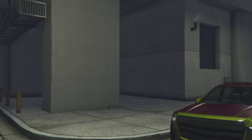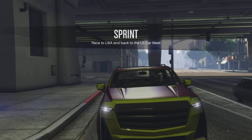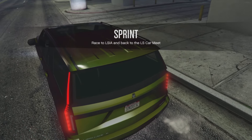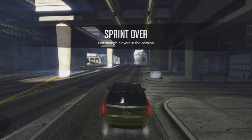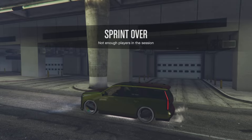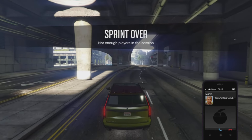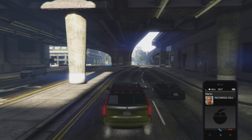We are now in the vehicle that we requested in the Maze Bank tower, which has all the mods transferred from the donor vehicle that we started with. You want to ask your friend to simply leave the session so you can take this towards LS Customs, change something on the vehicle to save it — and that's how you successfully merge all the components onto this new vehicle.